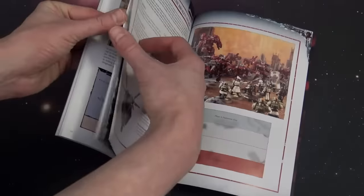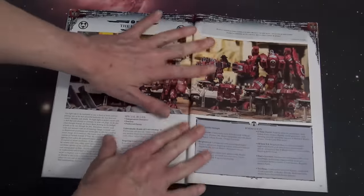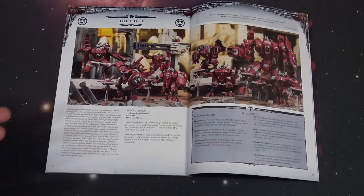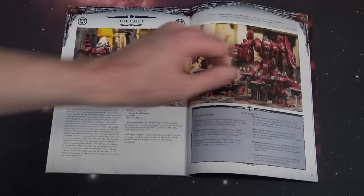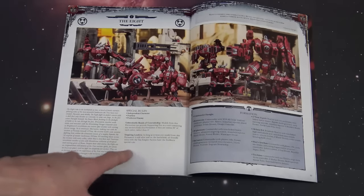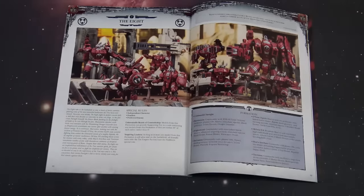Then it gets to the 8, which is right here — basically how you can field Farsight. If you want to field the Fabled 8, all the named suits, remember you can't exactly join these guys up because one of them is a monstrous creature. So they have some specific restrictions. They are independent characters, but when you take that Riptide right there, that's a monstrous creature.